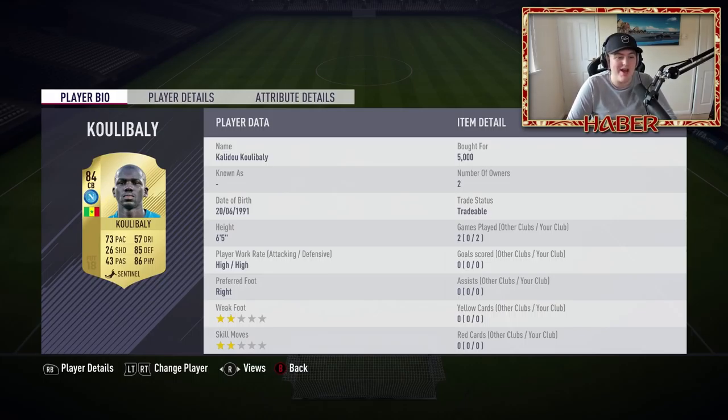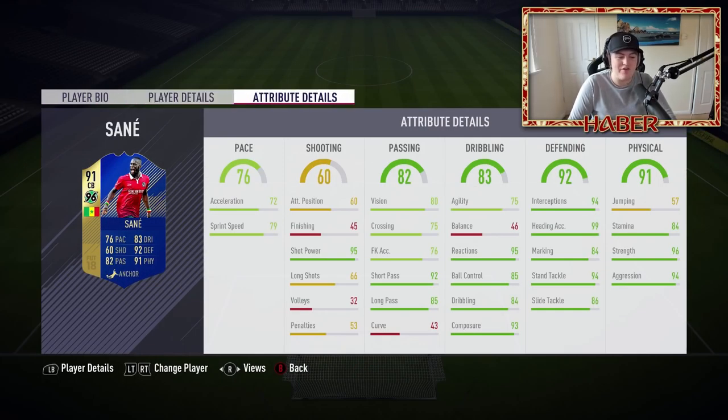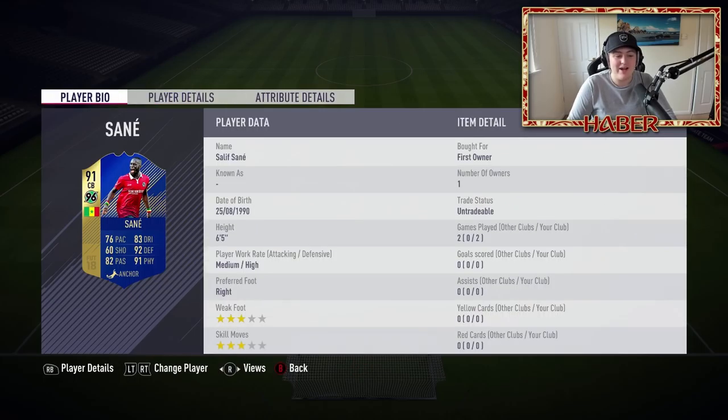The next one is Khalidou Koulibaly. I was going to wait until the Calcio TOTS came out and use his Team of the Season card, but I thought I'd use his 84 rated card and give an accurate representation of how he plays. He was decent - 6'5" with high work rates, 85 defending and 86 physical, which is phenomenal. He's a great player in game. After him is my untradable first owner Salif Sane - I got him in the Bundesliga upgrade. He's a tank: 96 in-game strength, 92 defending, 91 physical, 99 heading accuracy, 94 stand tackle, 86 slide tackle, 84 dribbling, 85 ball control, 95 reactions, 93 composure, 95 shot power, 92 short passing. A really, really good card - I was thoroughly impressed.